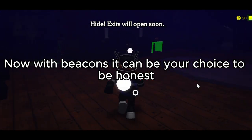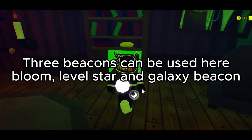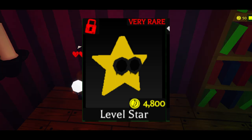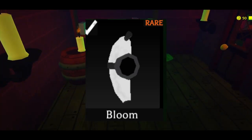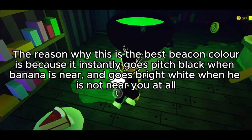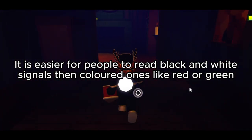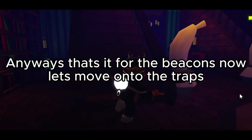Now with beacons, it can be your choice to be honest. But the best beacon color is white. Three beacons can be used: hair bloom, level star, and galaxy beacon. The reason why this is the best beacon color is because it instantly goes pitch black when Banana is near, and goes bright white when he is not near you at all, making it easier to tell how close he is to you. It is easier for people to read black and white signals than colored ones like red or green. Anyways, that's it for the beacons.